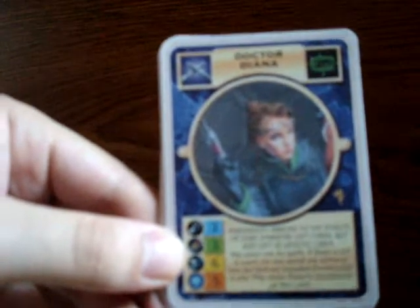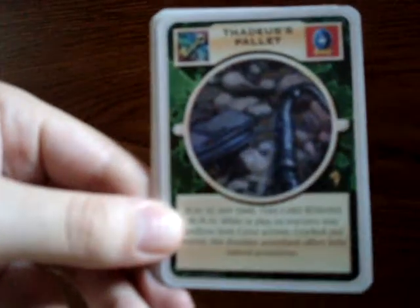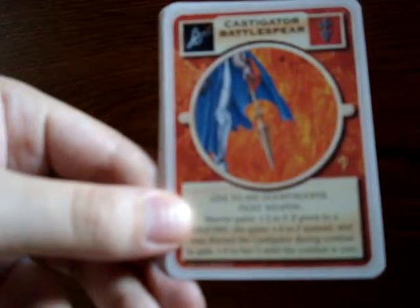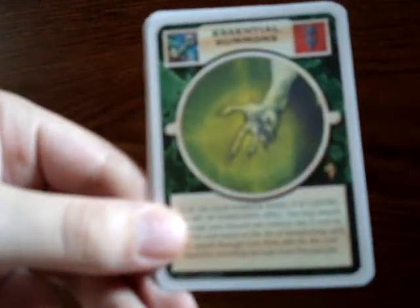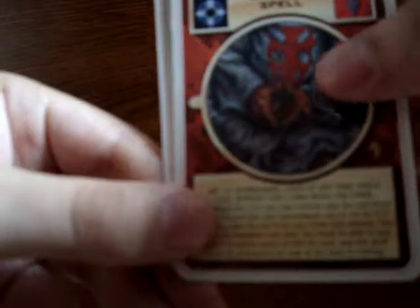All right, on to the last pack here. Starting off we've got Dr. Diana, Semi-Cultist, Thadius Pallet, Castigator Battlespear, and Nusian Marshall. So that wraps up this opening — thanks for watching!